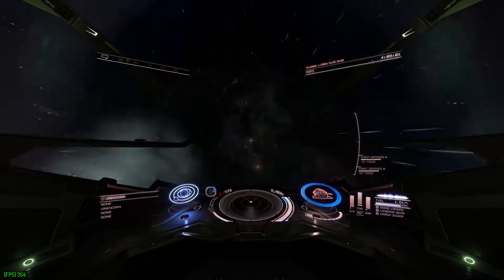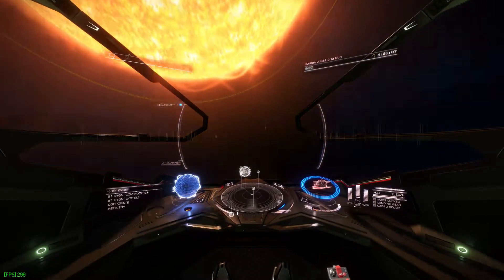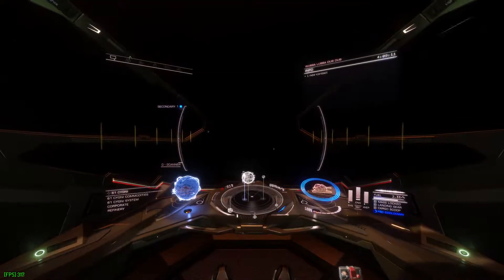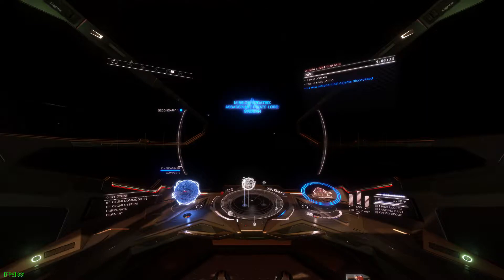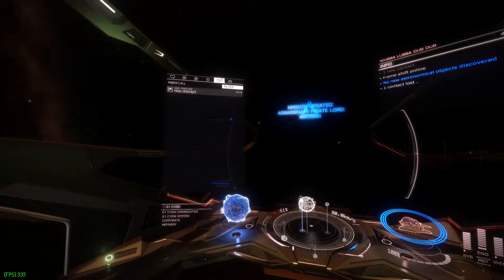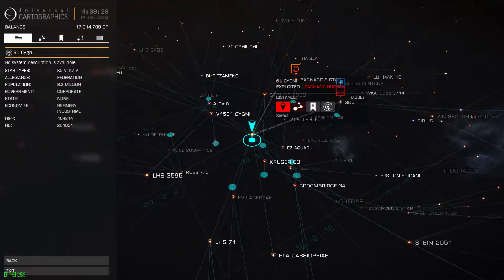Once you drop out of warp, you will get a message. Instead of your normal message showing where the destination is, you'll get a message from another pilot saying your target is not in system. If it doesn't show up, either pulse your advanced discovery scanner, like our pilot did here, or fly to the navigation beacon and scan it. As you can see, we have a message showing us to fly to a particular system, because they have word telling us where our target is.